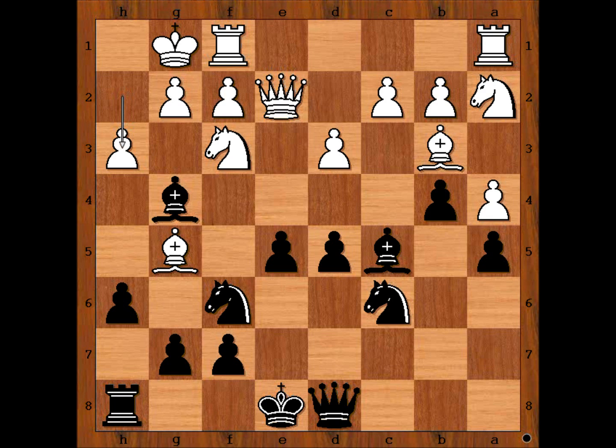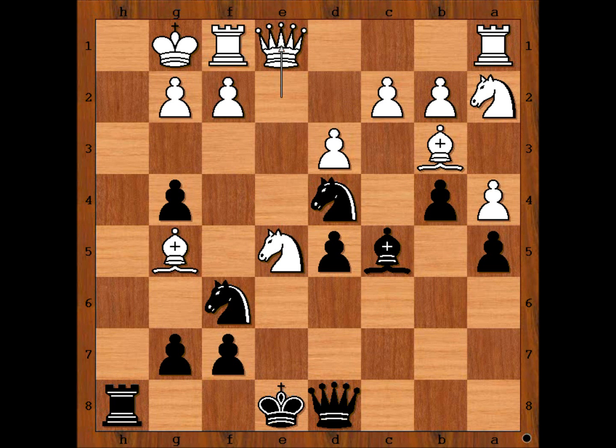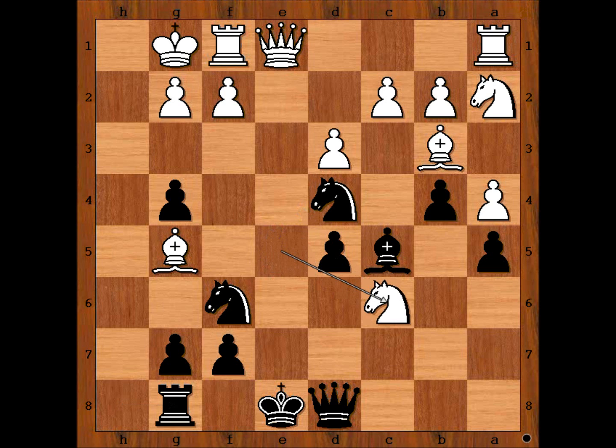Kolisch came up with an interesting plan. He defended the bishop. This is part of a big plan. Pawn takes bishop, pawn takes pawn, knight takes on e5. White is very happy — he is two pieces up, threatening to win the queen. Black to move, how would you continue? Kolisch played knight to d4, attacking the queen. Queen to e1, keeping the queen on the e-file and threatening discover check and winning the queen. For example, if random move, then knight to c6 is winning the queen.